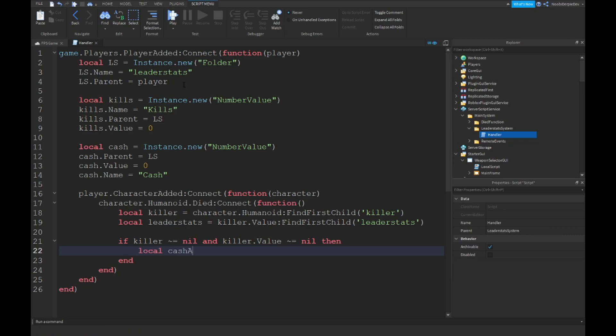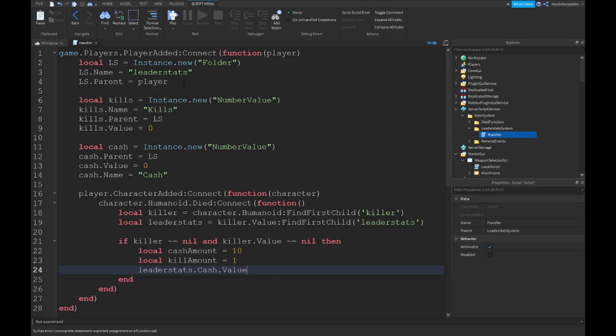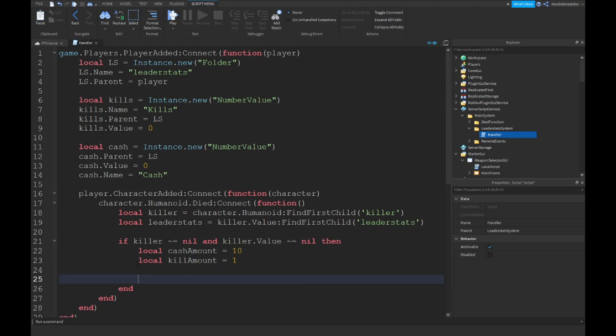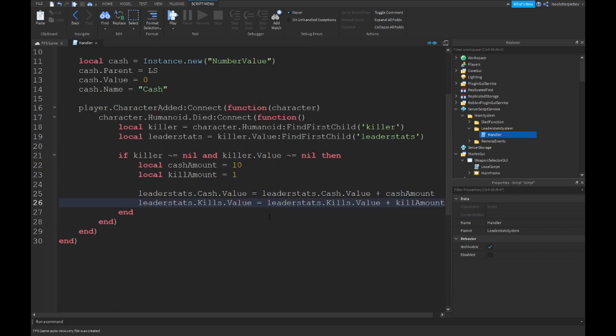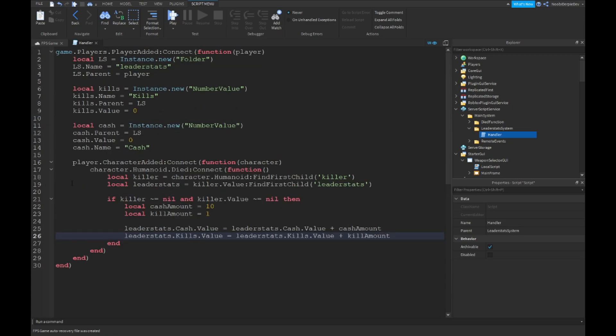Local cacheAmount equals 10. Local killAmount equals 1. leaderStats.Cache.value equals leaderStats.Cache.value plus cacheAmount. Copy that line and over here instead of cache say kills, and the killAmount. This is your script — I'll be zooming out so you can see the entire script.